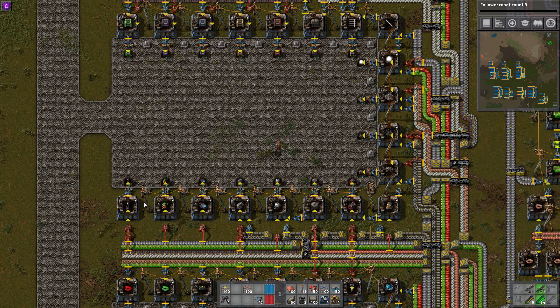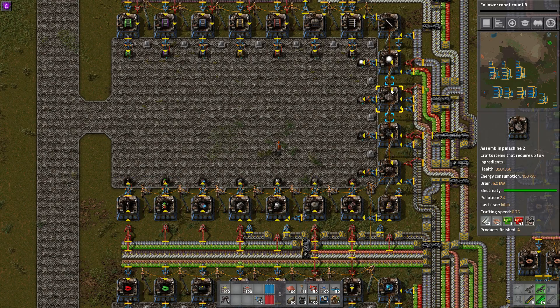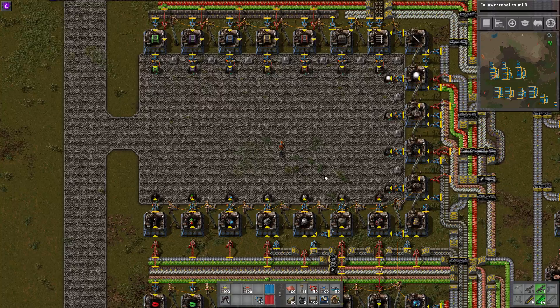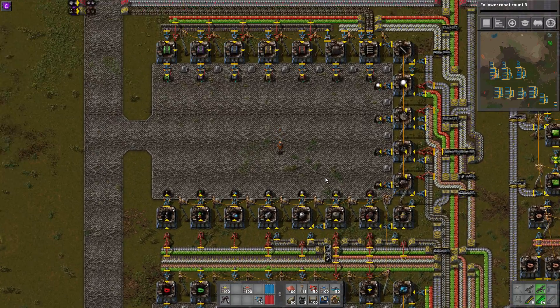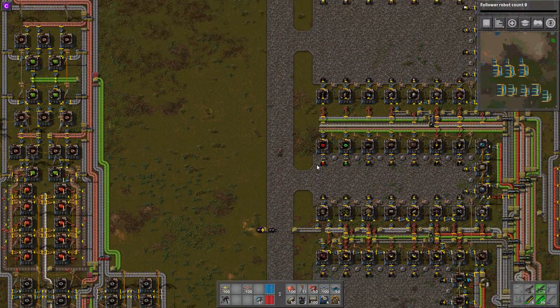And we had this one that had all our train stuff: train signals, train tracks, beacons, roboports, and all of our logistics chests on this shop. And I expanded it in the Impractical Factorio series and never updated the blueprint. So that's what we're doing right here.